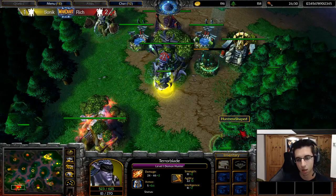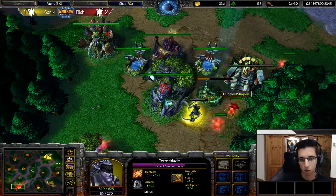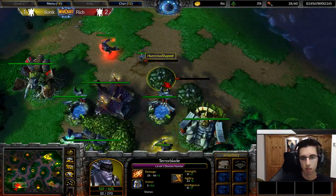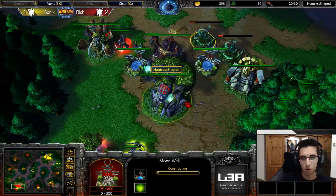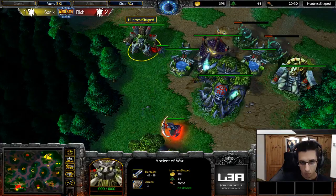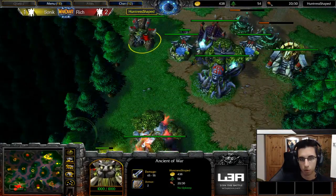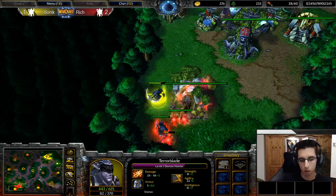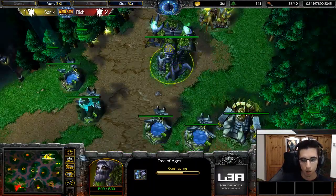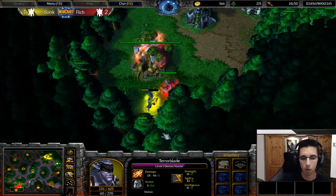He got trapped in the base — that was quite close. He'll be able to cancel at the Moonwell, but he's not going to get out unless he uses his TP. The Moonwell is being built outside of the base and the Demon can't reach them. If Rich is not careful — never mind, Sonic is not going to get out of there; he will have to TP or lose his Demon Hunter.